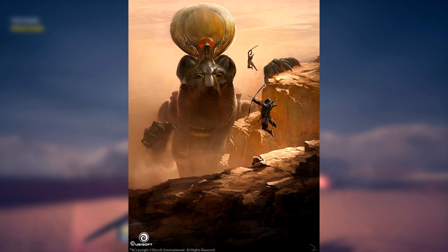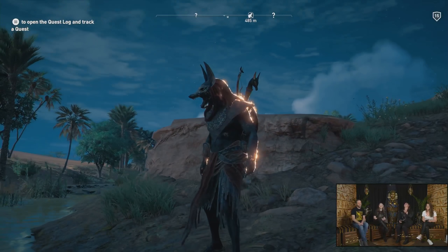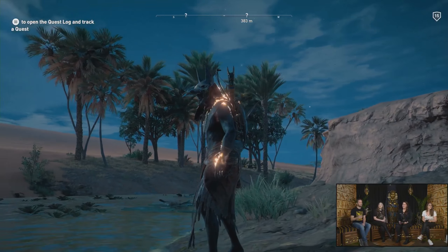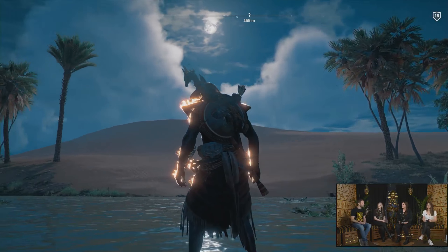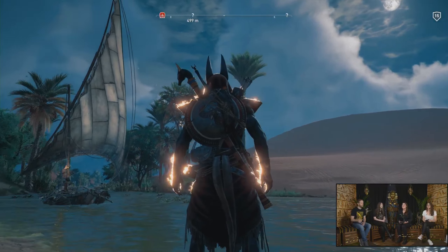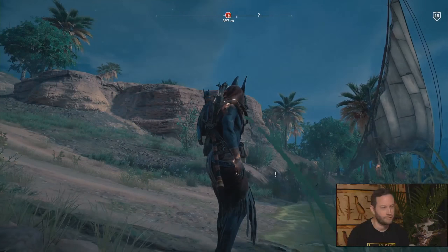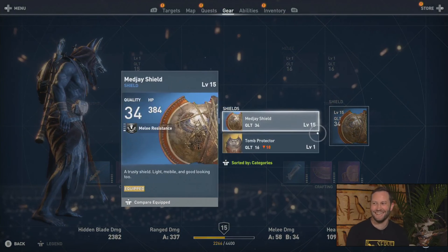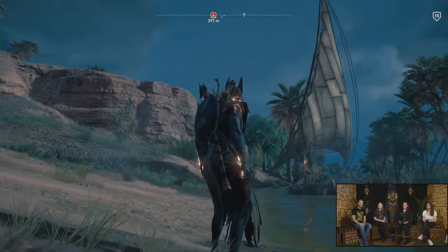Obviously when we complete all four of the Trial of the Gods, we get the awesome looking Anubis armor, which is on fire, and the weapons we get throughout it as well — we already have the Conductor of Souls. I'd love to see more of the different types of gear you get from Trial of the Gods. Possibly after we get the Anubis outfit, maybe have some Sekhmet themed gear, or some Sobek themed gear, or some Ra themed gear — I just want all of the different pieces of gear to have a god related to them.